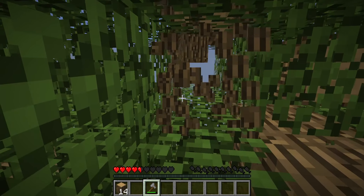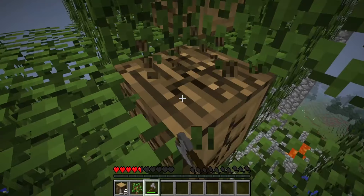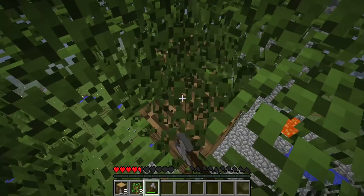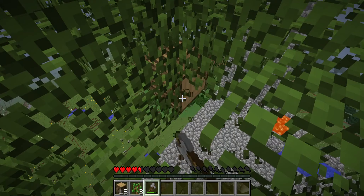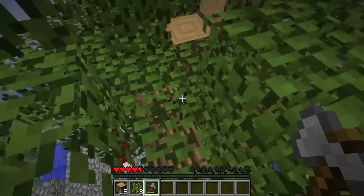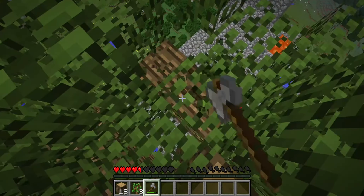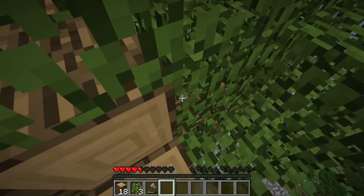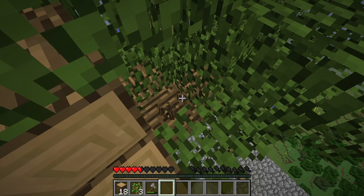We're going to have to chop each individual one down. I think maybe we'll just make them into a tree house — if we get another one, we'll make it into a tree house. I bet we'll get about a stack of wood from this. Chop that down and chop that. I probably shouldn't use my axe on the leaves. I'll not waste my axe.